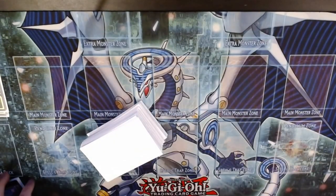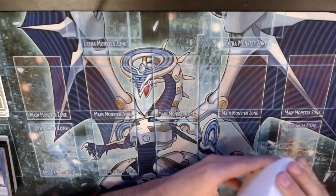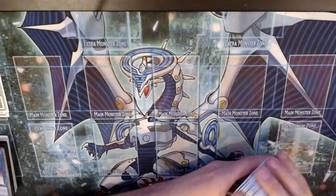We technically have nine Normal Summons in the deck between the three Diva, three Nepthibuss, and now the three Genic Undine, but you really need to see one of them — otherwise you have basically no plays.